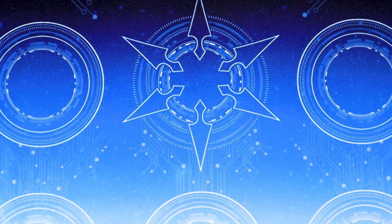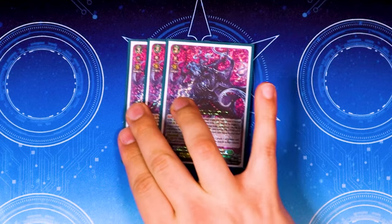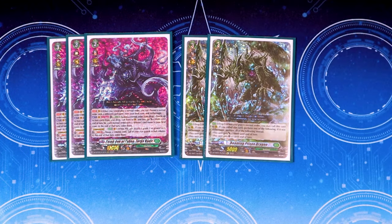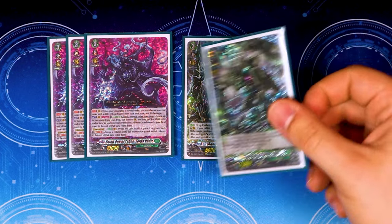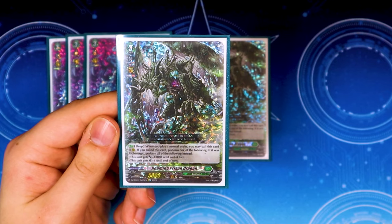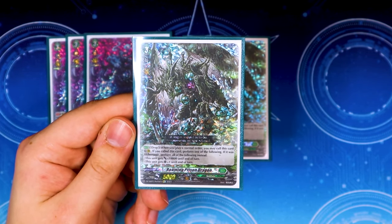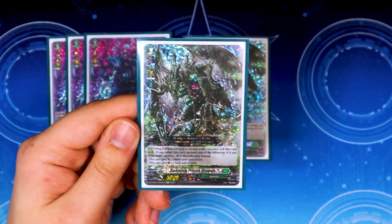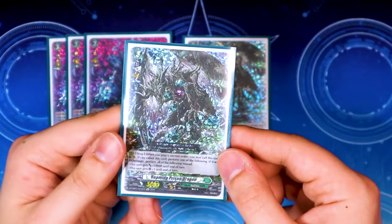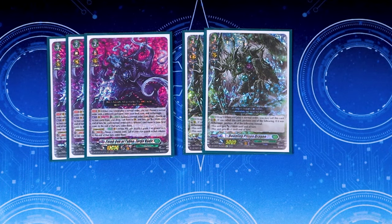For the main deck grade 3s, we have three more copies of Zorga Nadir for persona ride, and two copies of Roaming Prison Dragon. Roaming Prison has a cool effect: when it's in the drop zone and you play an order, you call it to rear — it gets 10k or a crit, but if you Outcome Magic it gets both, giving you a nice 15k beater with a crit. Put a big booster behind it, and you can re-stand it with the Divine Skill. It's also a really good early discard target.